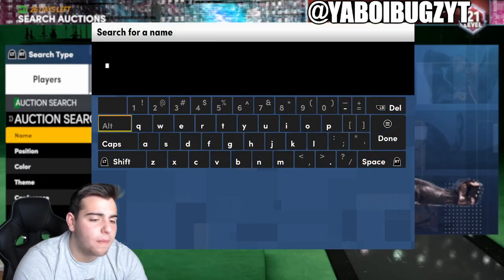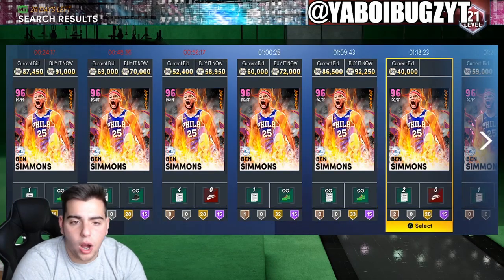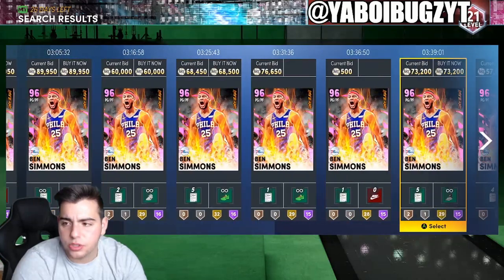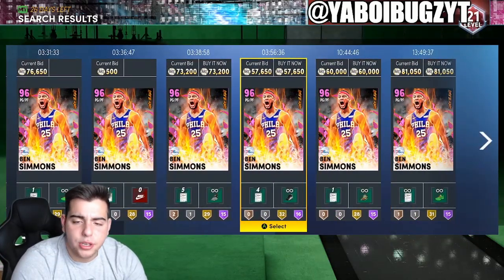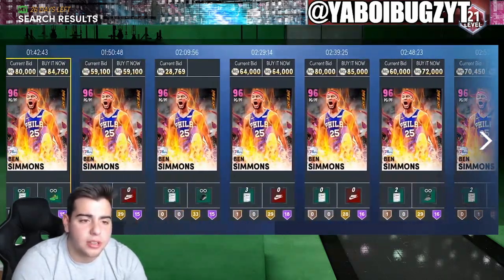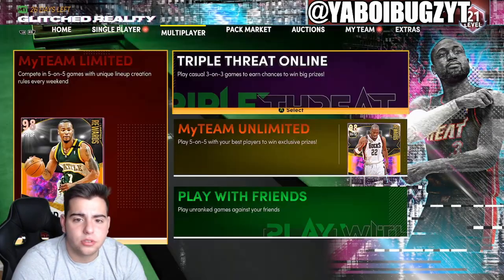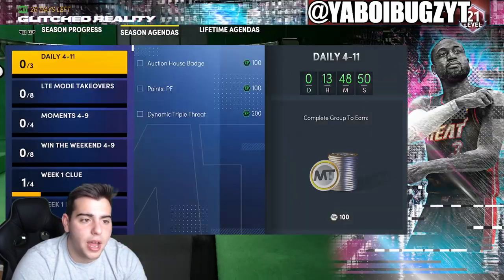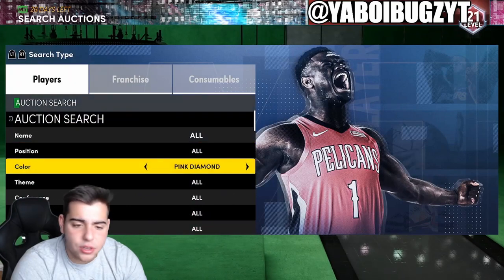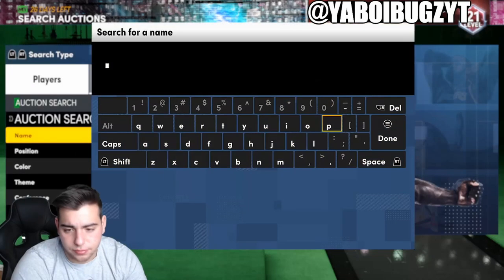Here's a perfect example: Ben Simmons. You want to pick him up at 50,000 MT or under — this card will go up to 80K. There's not even a lot listed here, but there has been a lot in the last couple hours, which gets me thinking if there's something in CTO offline or Triple Threat Online. I don't know, but right now sniping is just not it — 2K is doing a great job keeping MT off the market.